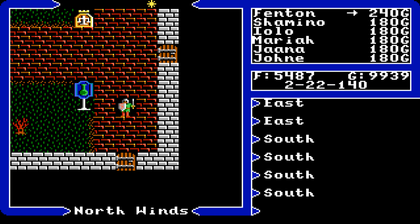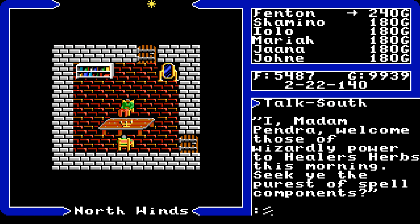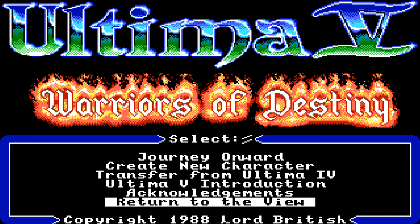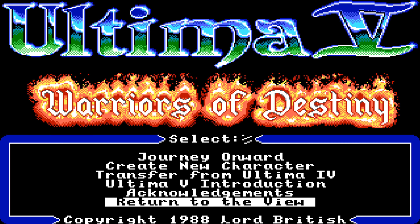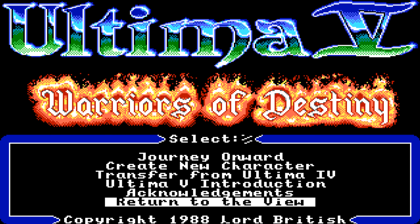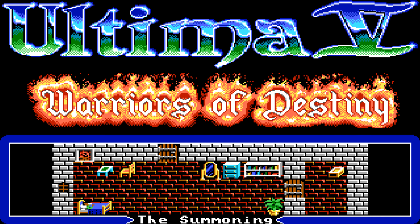We're going to start with our first topic: character creation vs. transfer. New to Ultima 5 from Ultima 4 is character transfer — you can also create your own character. There are two ways to start. Before we go with the transfer from Ultima 4, let's talk about creating a new character.